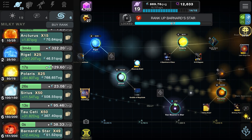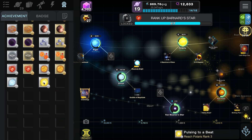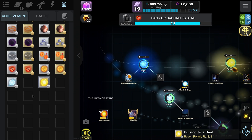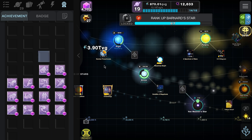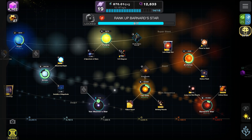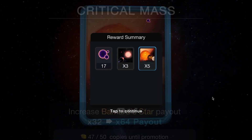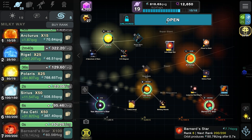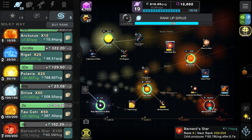We've got the dwarf branch, the main sequence branch, the giant branch, and the supergiant - and hopefully a hypergiant branch coming with the big stars. Looking at the achievements, there are still loads of stars to be added - spare achievement slots with no unlocks yet. Then let's get Bernard's Star up to level seven. We get another white dwarf card.